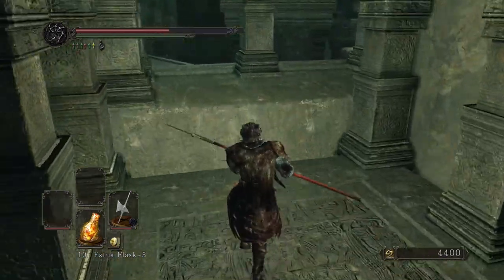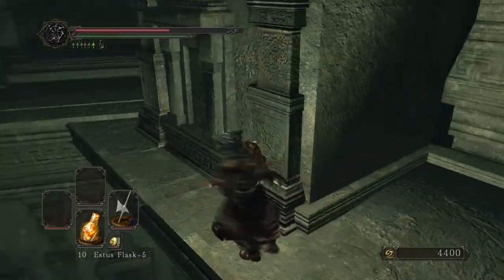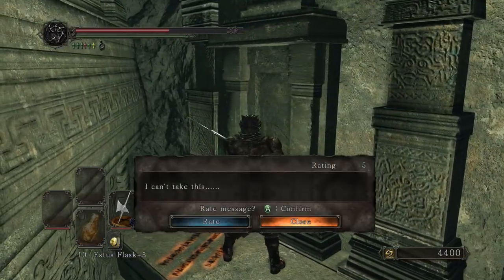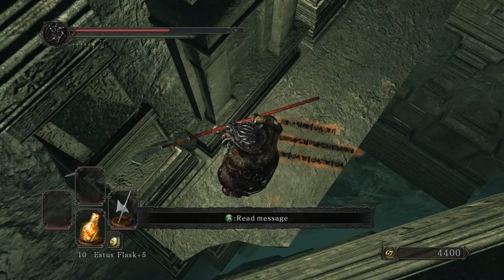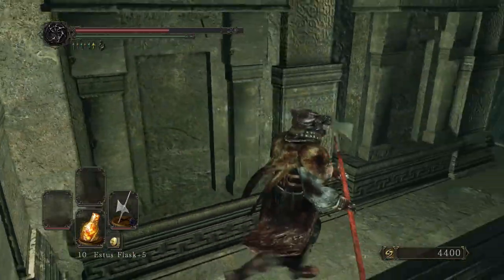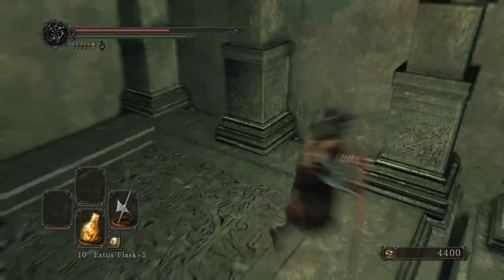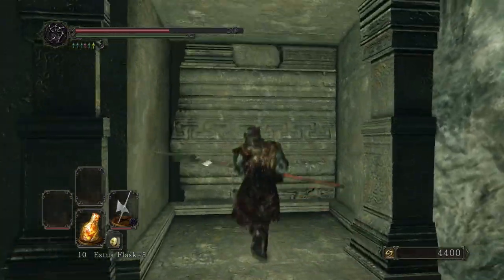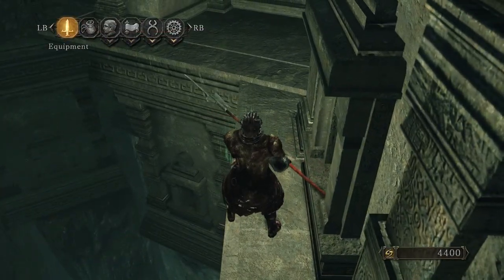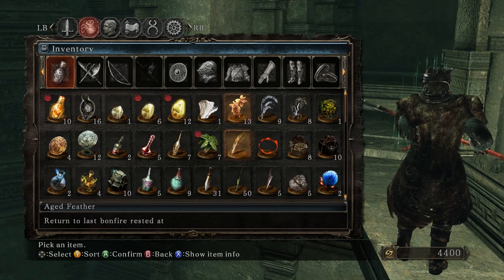Wait a minute — there's an item up there, I missed it. I also could have gotten off there. Wait a minute — I'm not stuck here, am I? I feel like I might be stuck here. I'm trapped down here, aren't I? I think now is the time to use that item that teleports me to my last bonfire — if I can find the damn thing. I think it's this. Yeah, here we go.